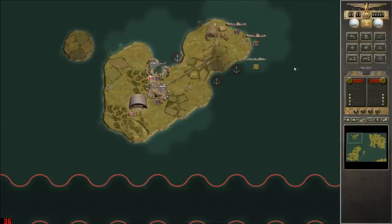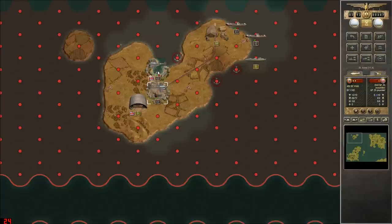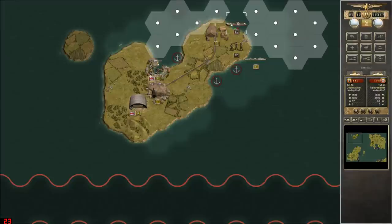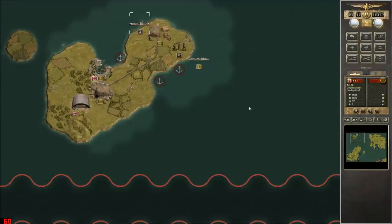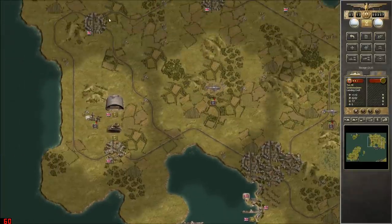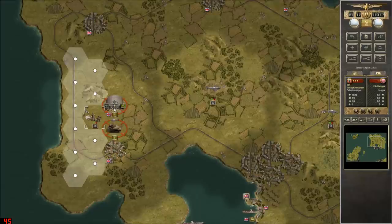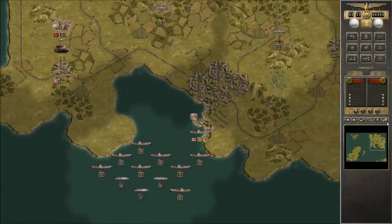There's another supply dump up there — let's bomb that artillery. We can leave those planes stationed there. With the destroyer coming, we need to keep that transport alive. Let's take our first airfield — Channel Island first airport secure! I'm thinking it might be a good idea to get my guys off the beach as quick as possible. We've got 10 turns left.